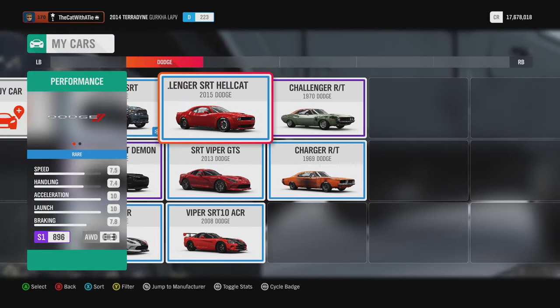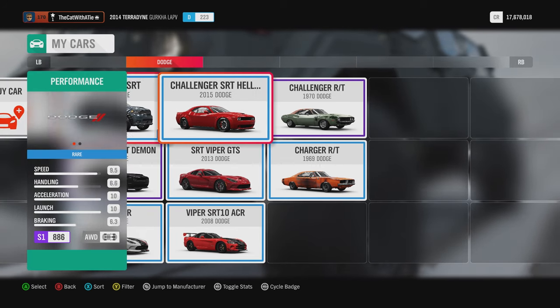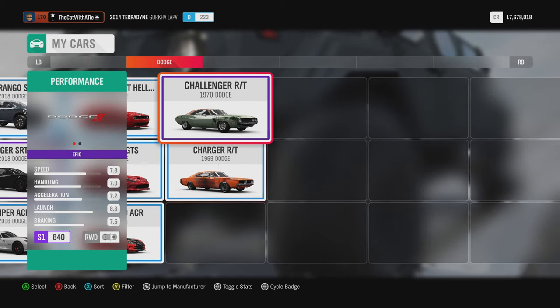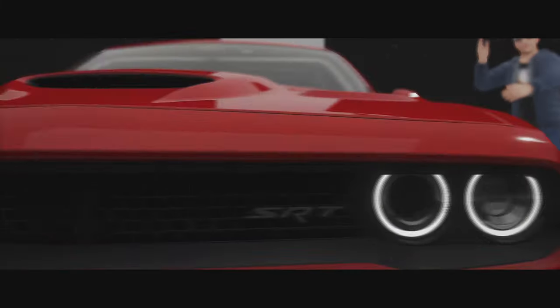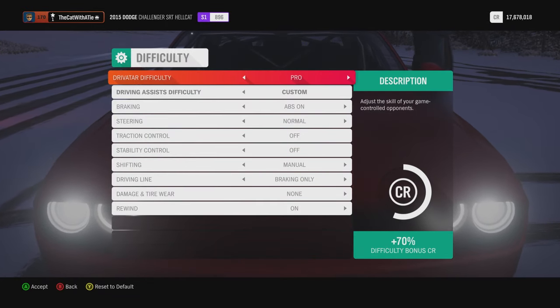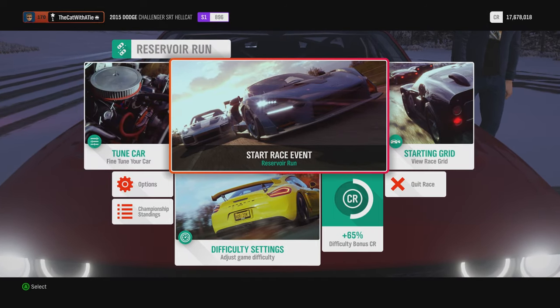Which car can we use? Demon or Viper? Do I want to take a Demon or do I want to take a Viper? Those two are not going to be great, but we can change it up. This one I think is pretty okay — it's got a four-wheel drive swap, but I think it's still the original engine unit. So we will see. The difficulty is on pro, we're gonna set it on expert, and the last one we'll put it on unbeatable to see what that will do.